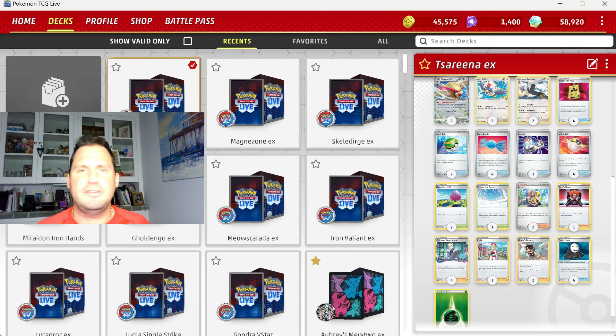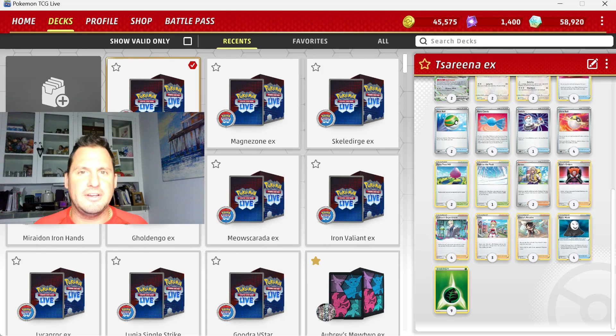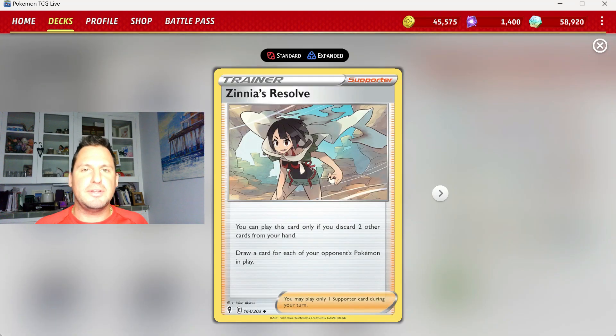To get all these Pokemon out, we play four Battle VIP Pass, two Nest Ball, four Ultra Ball, and four Rare Candy. The deck is really different from others: we only play one Switch and one Boss, because you don't really need it — you're just dropping damage counters all game and don't care who's in front. What you do care about is getting those Rare Candies, so we play two Arvin, four Colress, and three Irida, because Irida gets your Radiant Serena as a Water Pokemon and gets you the Rare Candy, just like Chien-Pao players do with Baxcalibur.